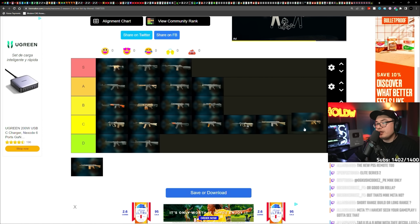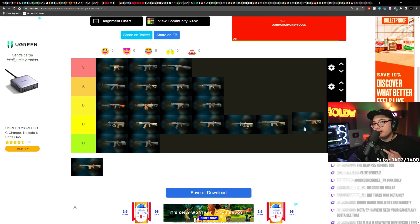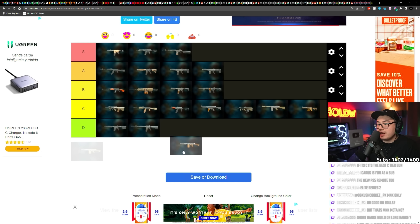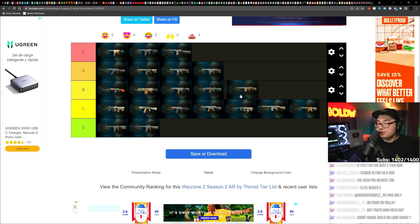Icarus — no recoil, no damage. You can maybe get one or two eliminations and then you've got to reload. I think it's C tier. Last but not least, the RAPP H — I'm going to put it at B, only for Ashika Island. You can build it to have very little recoil. The only problem is the reload speed takes forever, but this thing deletes people. I think it's decent, not much more than that.